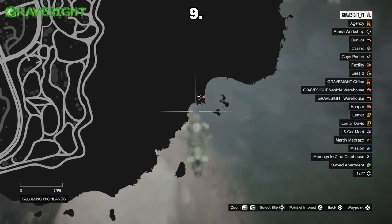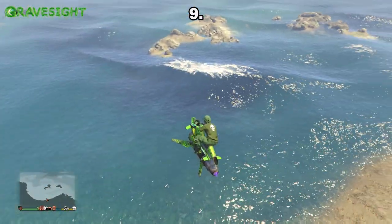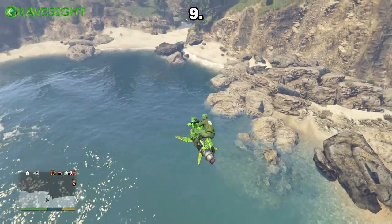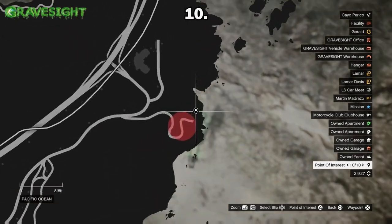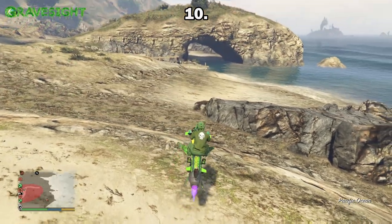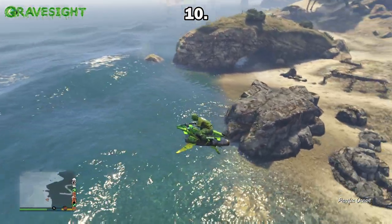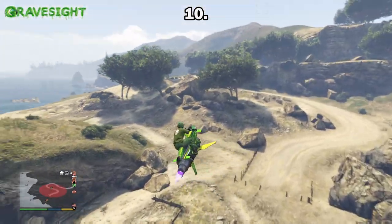Location number nine is right here - somewhere around this area is another spot where you can find the metal detector. Location number ten is the last location, right around in here. You can see there's a gang attack about to happen in this area. Once again, if you see that little blue circle, you know you've found the skeleton, and right next to the skeleton is going to be your metal detector.